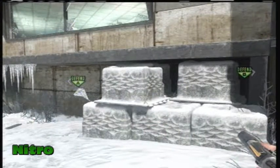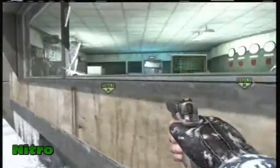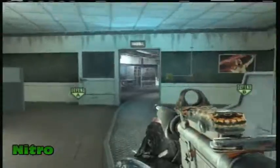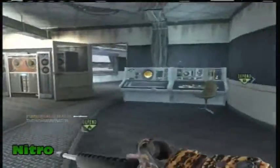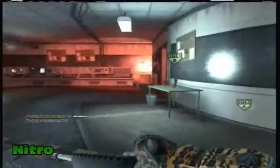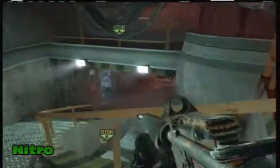See those crates? You can jump on those if you did not know. I got the M16 with Red Dot. Perks are Flat Jacket, Harden, and Ninja.